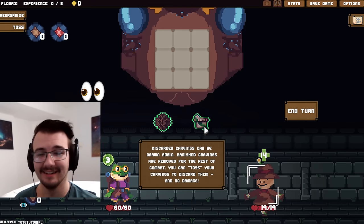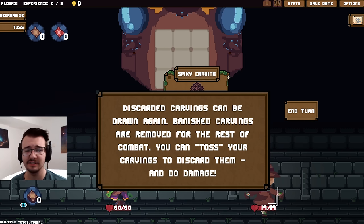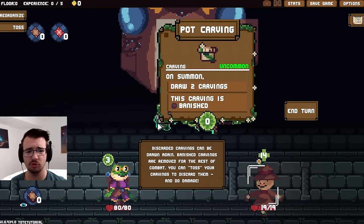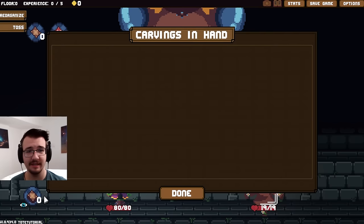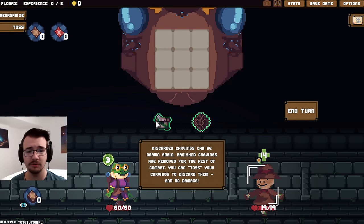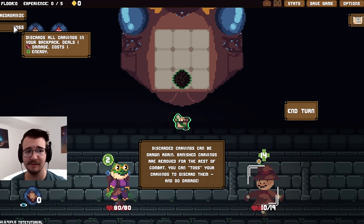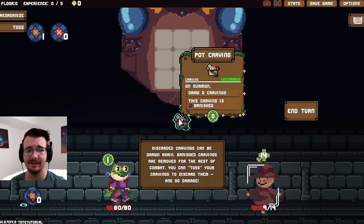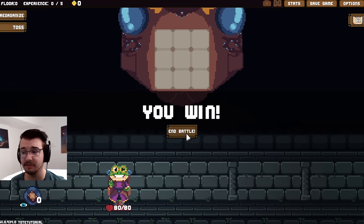Apparently this game actually has a puzzle mode. Discarded carvings can be drawn again. Banished carvings are removed for the rest of combat. You can toss your carvings to discard them and deal damage. On summon, draw two carvings — this carving is banished. There's nothing in my deck and these two are the only ones I have. So if I do nine damage, I'd want to draw it again, but I need to first discard it. It costs an energy to discard and I deal one damage. Then I draw it back and deal nine damage.